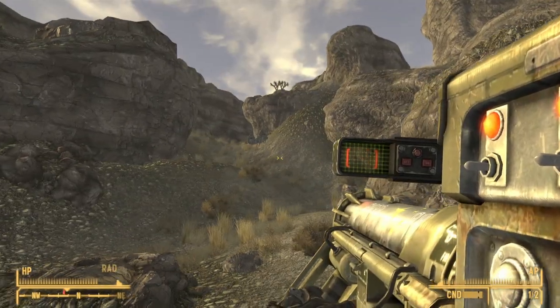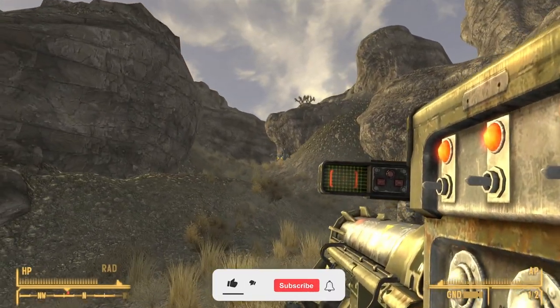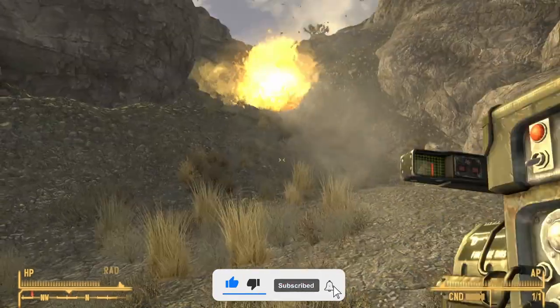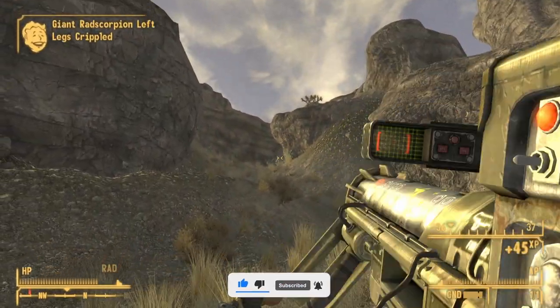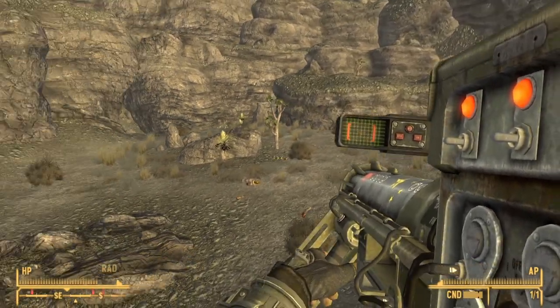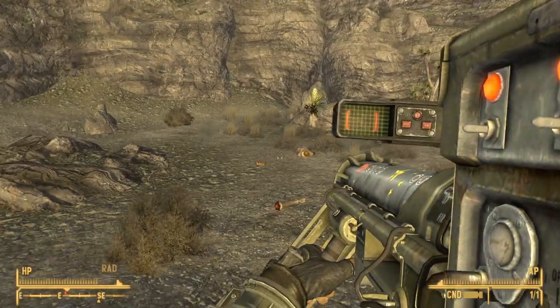One of the unique things about Annabelle is that it has a built-in missile guidance system. As long as you fire close enough to your target, it should hit its mark. From full condition, Annabelle will break after you have fired 495 missiles.